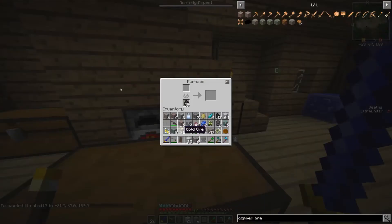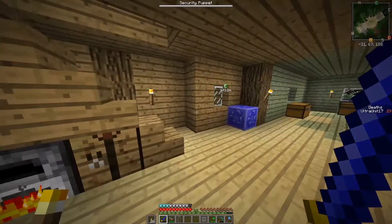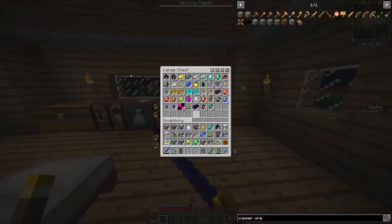I'll just get the iron. Iron, stack of iron, stack of gold — well, not stack, but you know. And then let's go ahead and deposit some of our stuff up here in the chest.